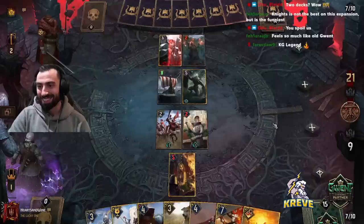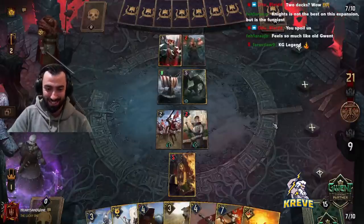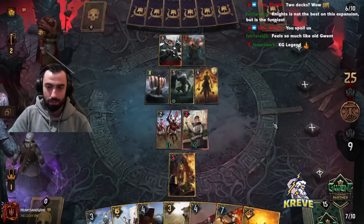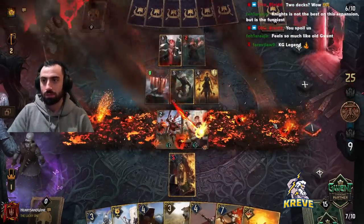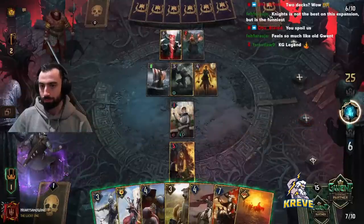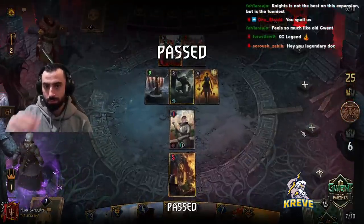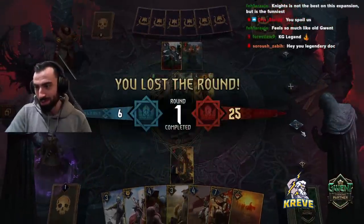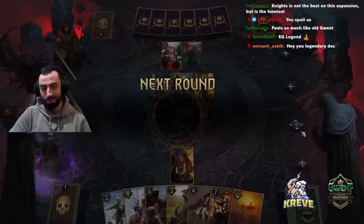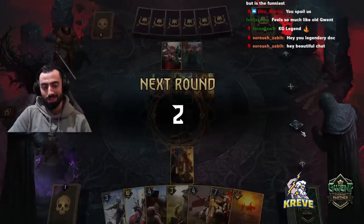I don't know how we're gonna go here guys - this control is a bit concerning. My hand's not the best really for this. I guess we just play it out. Gotta spoil you guys. Forest, what's good? Forest lore. We're gonna pass my friends, we're gonna pass. No chance here. Yeah, we out. Soros, what's going on buddy? How are you? Welcome friends. Gather around. Not much, how about yourself?